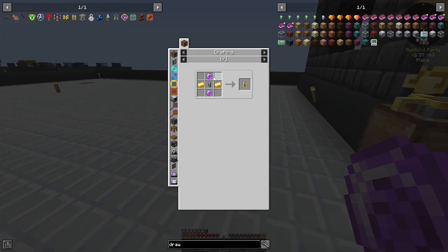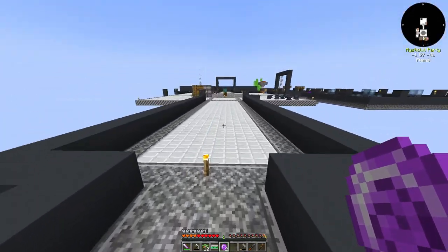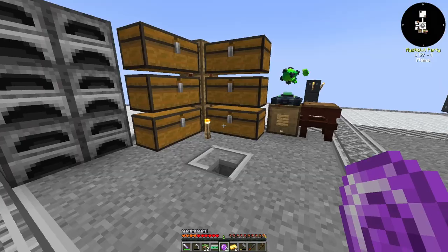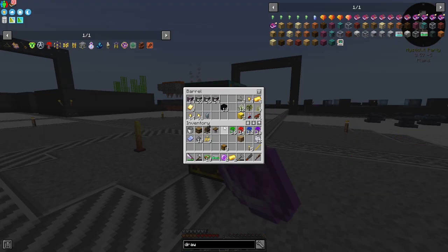The next thing our quest wants us to do is make a vitalic source link, and we have all the stuff to make it — that's why we needed two source gems. We can go ahead and make ourselves our vitalic source link, which will produce source from killing mobs. That's why we set up our mob farm earlier.